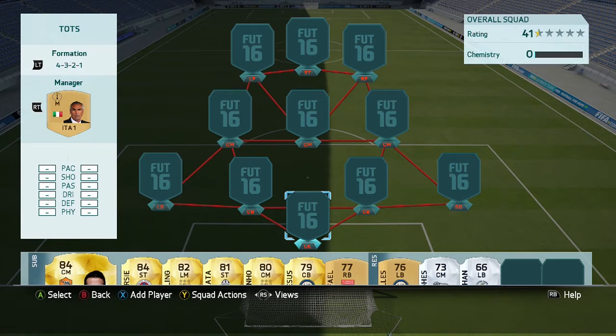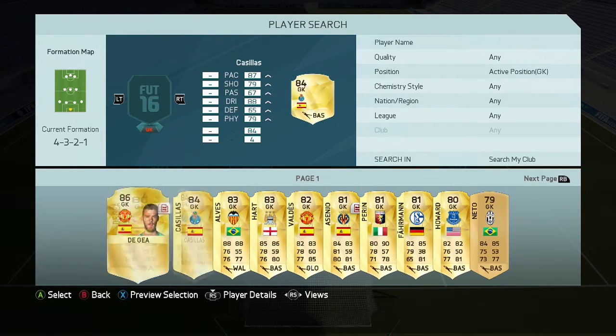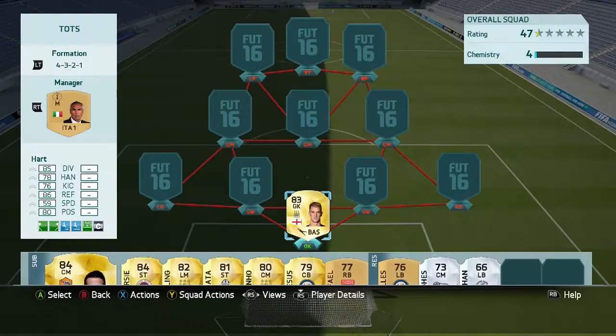Hey guys, welcome to a FIFA 16 hybrid squad builder and today we're in this Team of the Season team. There is only one Team of the Season player in it, but it is a really good team. You can probably pick it up for like 20k — unbeatable side and there's not a single dead link in the team. Really well thought out team and one of the best teams I've actually built this year.